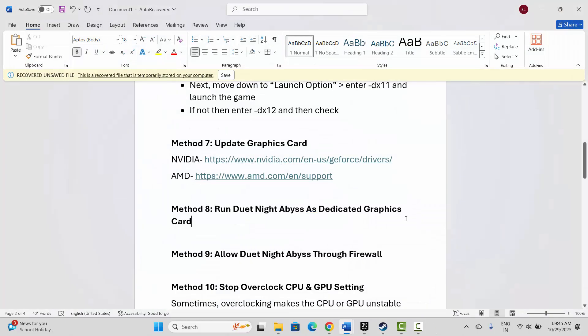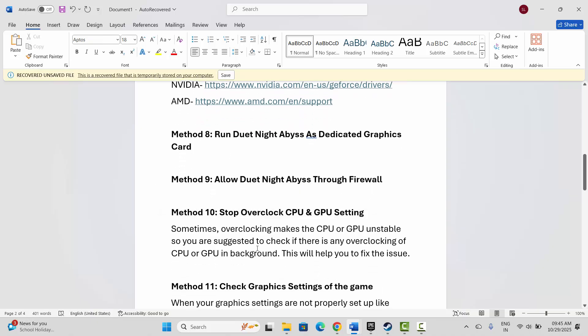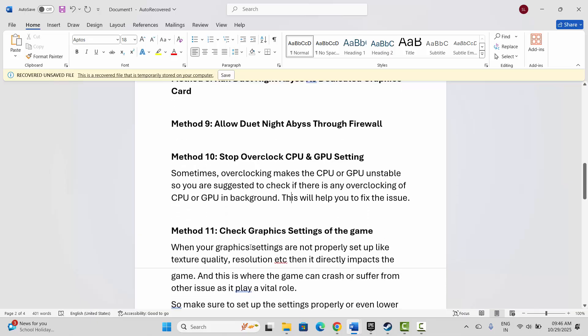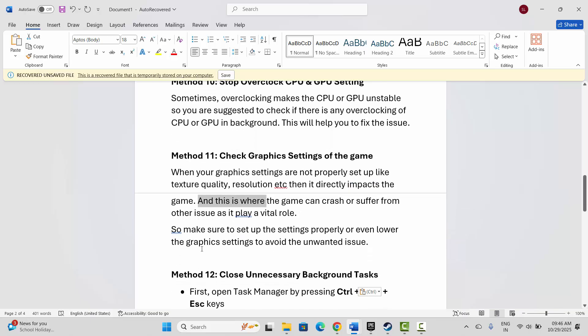If not, next is to stop overclocking CPU and GPU settings. Sometimes overclocking makes the CPU or GPU unstable, so check if there is any overclocking running in the background. Next is to check the graphic settings of the game. When graphic settings are not properly set up — like texture quality and resolution — it can directly cause the game to crash. Make sure to set up the settings properly, or lower the graphic settings to avoid issues.